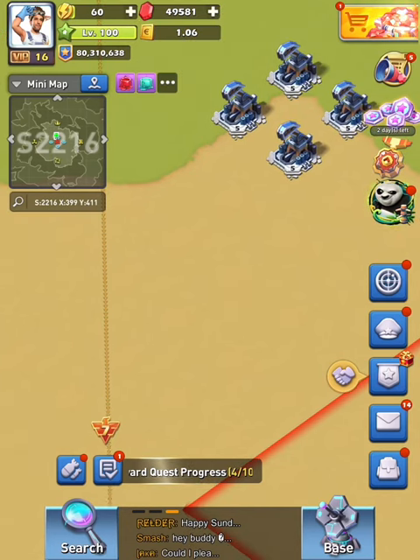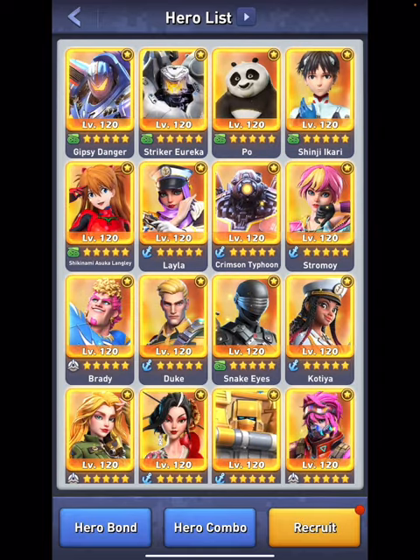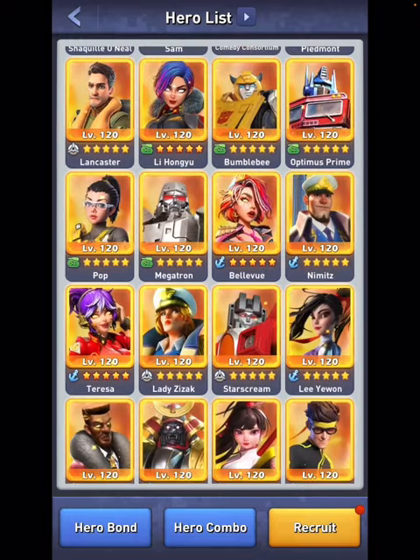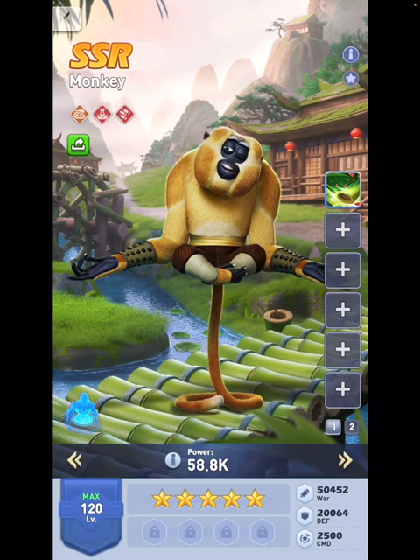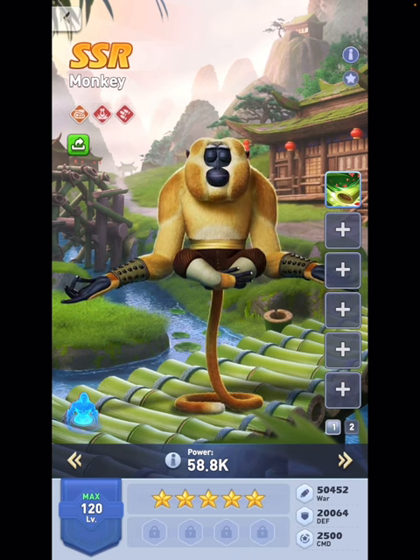Hello beautiful people, welcome back to the channel and welcome to a very quick episode. We have to talk about the second hero which just was released at reset — that monkey. Here you go, I have bought this hero for $7.99 and you get him directly to five stars.